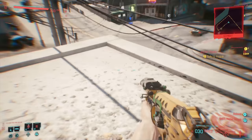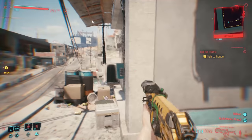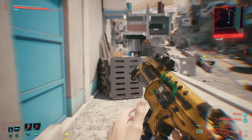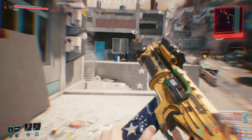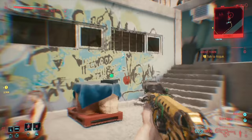Divided We Stand is a pretty good smart weapon, especially if you have an assault rifle build. It does chemical damage and has a chance to poison your targets. With most smart weapons you just look in their general direction and fire, and when you upgrade this up to legendary it's really, really good.